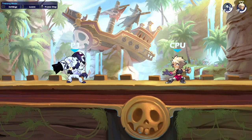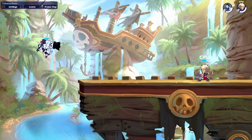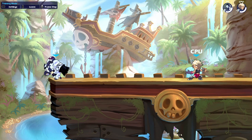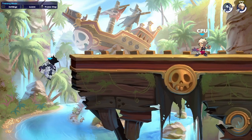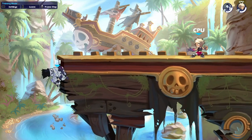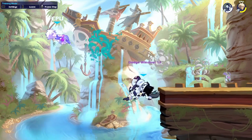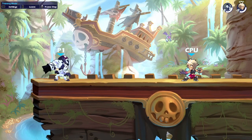If your opponent is trying to get back to stage and doesn't have any options, you can GC N-light against the wall. Not if they're using recovery — they'll hit you with it — but if they're getting back with jumps or their dodge as a last option, you can just GC N-light and since it hits stacked it's going to hit anyway. You don't have to worry about that.